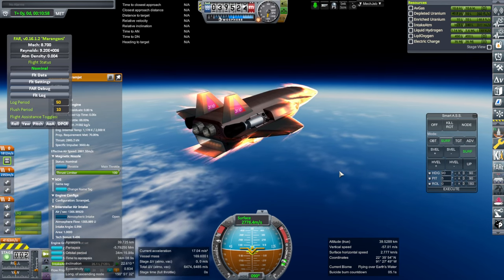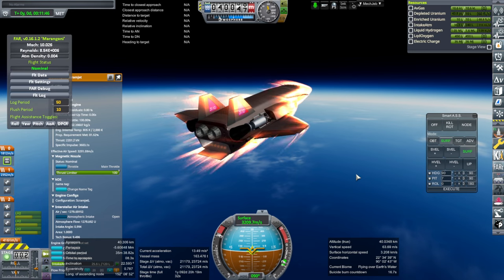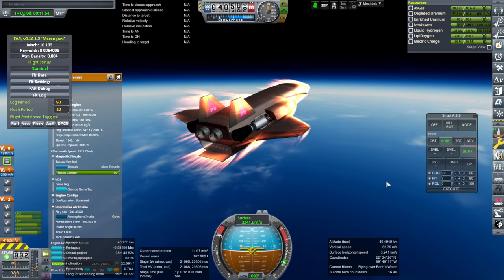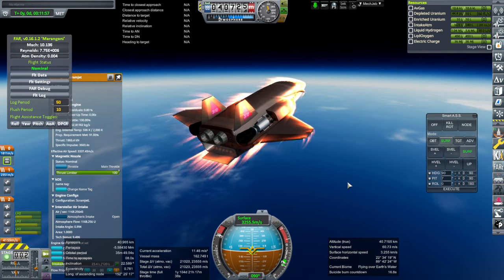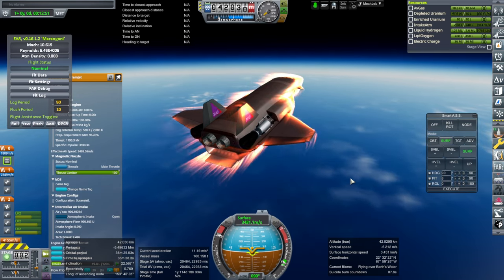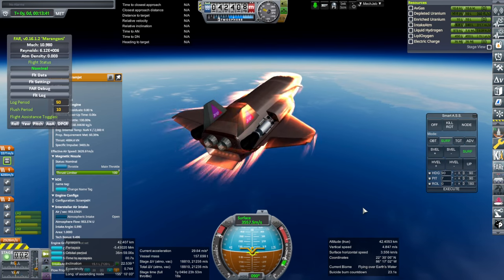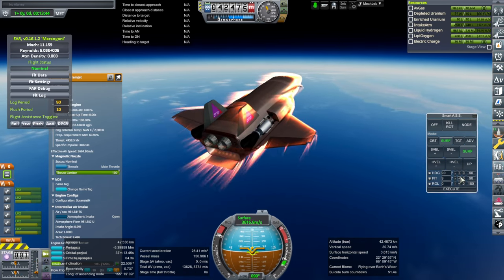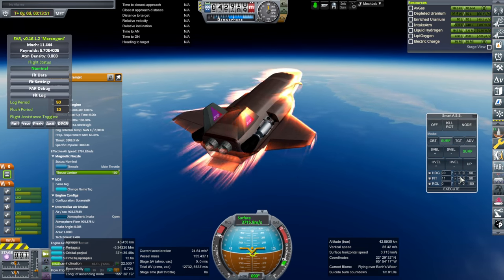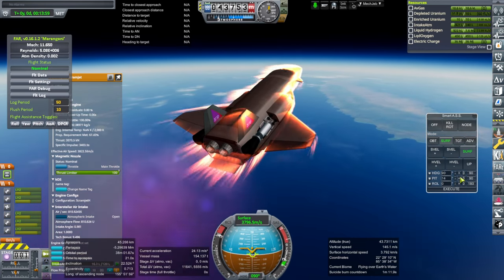So far so good as far as maintaining control of the scramjet, though you can see we're using half of our pitch authority. At Mach 10 the low mode will have a severe drop off. Can't do too much more like this — we'll have to guzzle more fuel. I'm trying to use the low mode as much as possible. Okay, high mode time. Let's activate the nuclear engines. Okay, they are on.